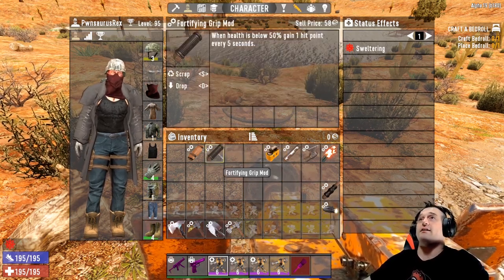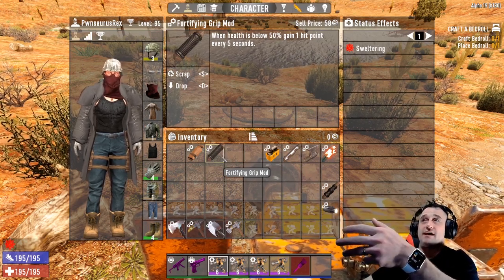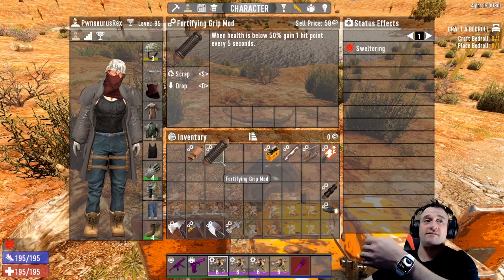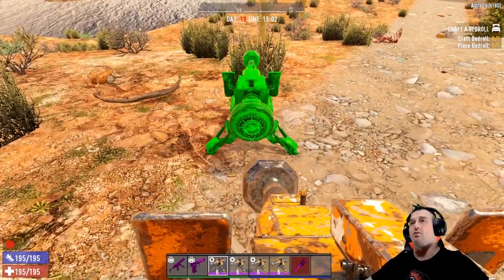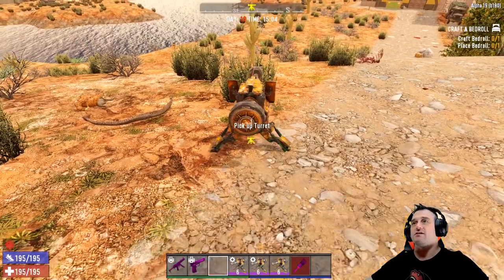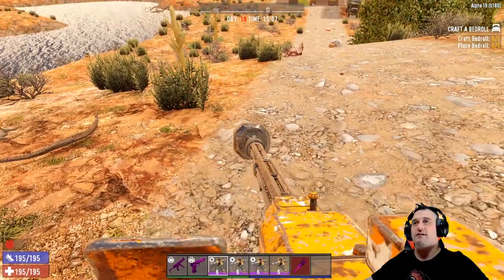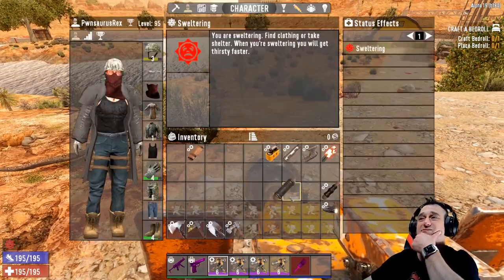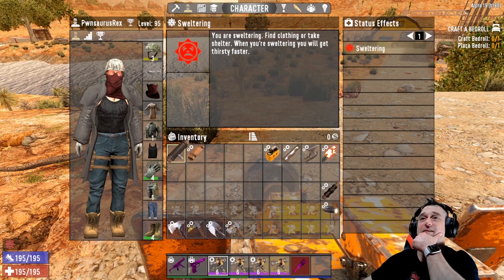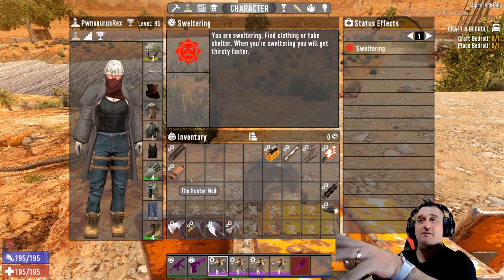The Fortifying Grip mod — when your health is below 50 percent you gain one hit point every five seconds. I guess if you were going to carry it around with you, but the whole point of this thing is to just place it on the ground and let it do its thing. So why would you carry it around? I think this one's kind of useless — it can be used, but it's kind of useless.